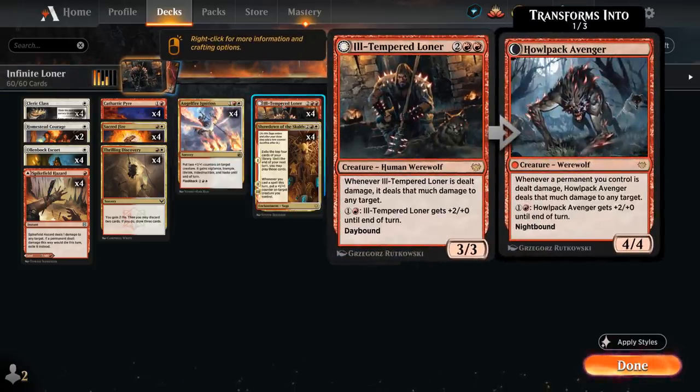Once we deal damage to our own Ill-Tempered Loner, the ability will trigger, allowing us to redirect that damage, and then once again we'll target our own Ill-Tempered Loner. Thanks to indestructible the Loner is not going to die due to taking lethal burn damage, and thanks to lifelink we're actually gaining life with every transaction, because when the Loner deals damage with its ability the lifelink will also apply, allowing us to gain life.